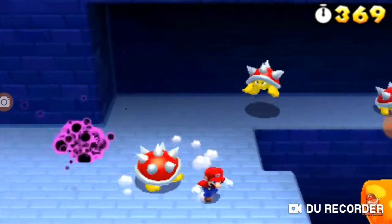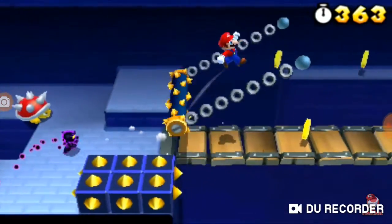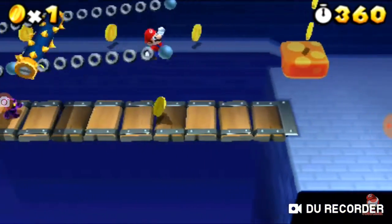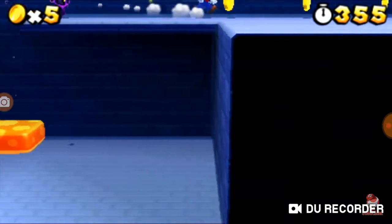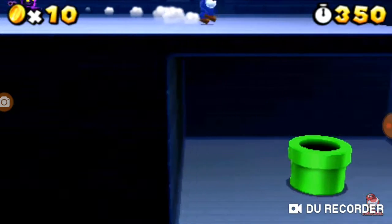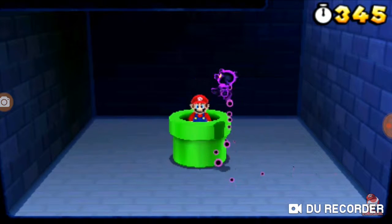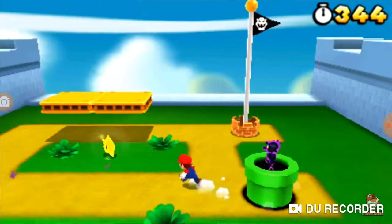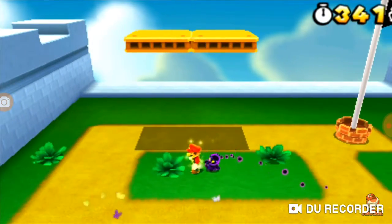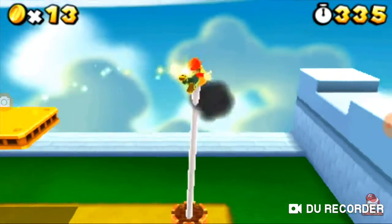By the way, this is actually a remake of World 1-2, so this is S1-2. This is basically the same level except for probably different star medal locations, and you go through this way. You know how I showed you that secret pipe? Well this is not the secret pipe — that's actually the way you just kill him. And long jump.